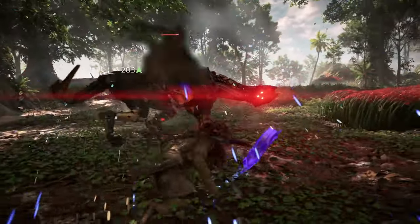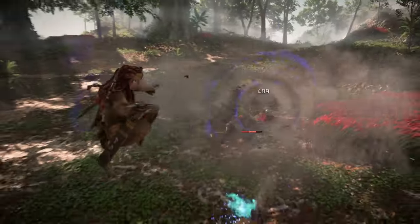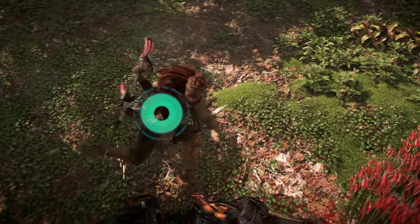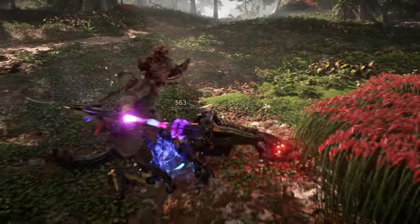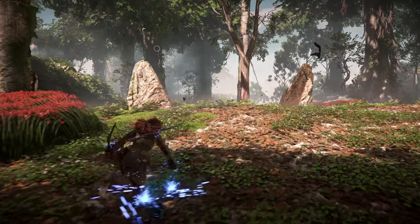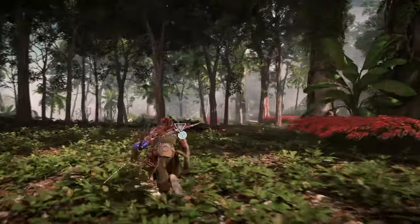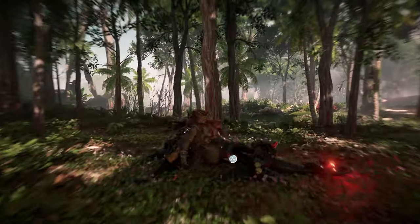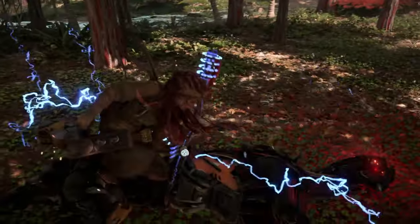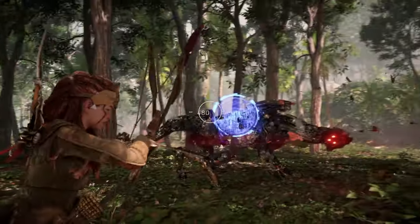Before we jump into some combos, I want to briefly mention that the Resonator attachment from the Grapplestrike works independently from your Spear's Energy level, meaning you don't need full Spear Energy to attach one — all you need to do is complete the Quick Time Event. Furthermore, if you do happen to have full Energy when performing the Grapplestrike, the Grapplestrike attachment won't reset your Energy Rings. You can actually use this to your advantage to very easily attach a second Resonator with a follow-up Aerial Heavy Attack.